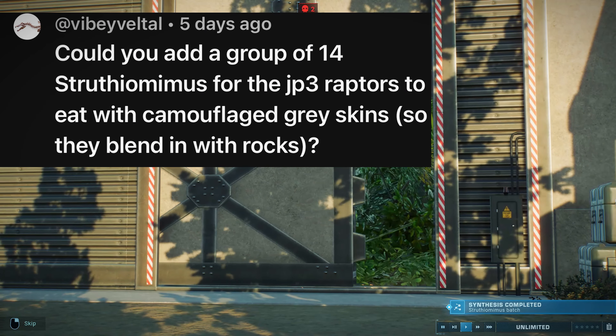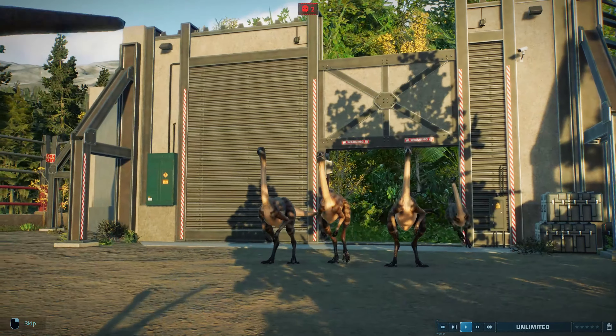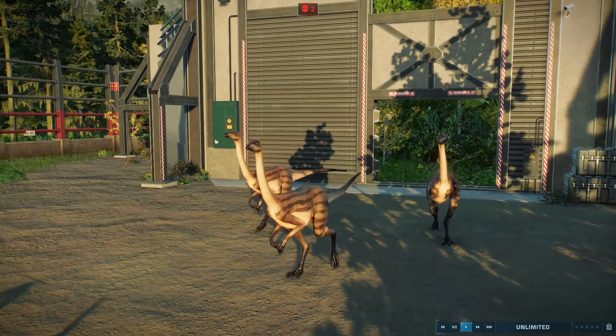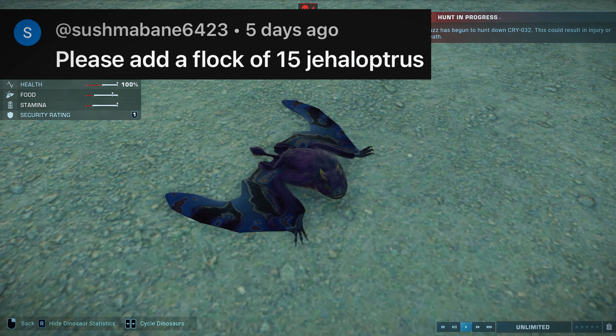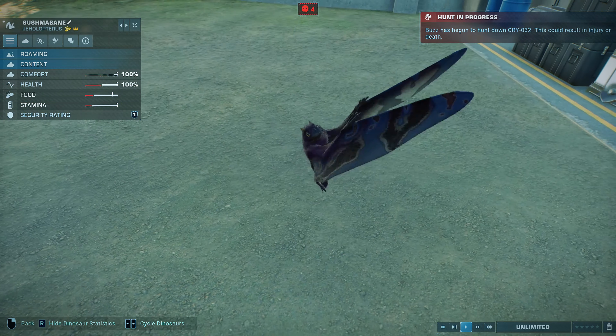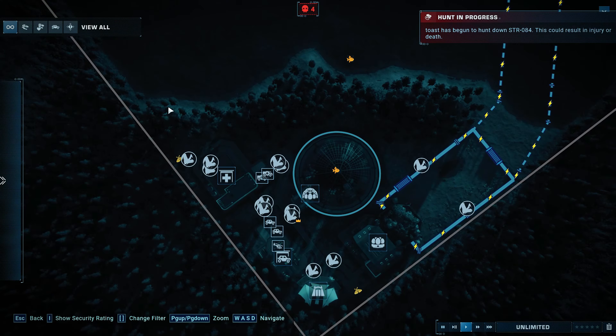Then we have Vibe Vettel who asked for a group of Struphia Mimus to camouflage in the rocks in that grey colour — they look absolutely great. Sushma Bane asked for a flock of 15 Jailoropterus. I kept them around the main island where all the creatures are made, because I'd have to put a lot of feeders around the island, so here they all are, comfortable.